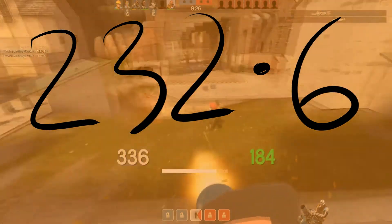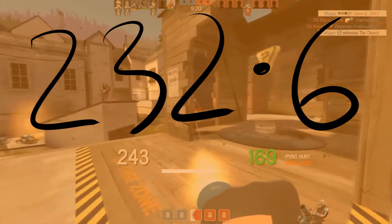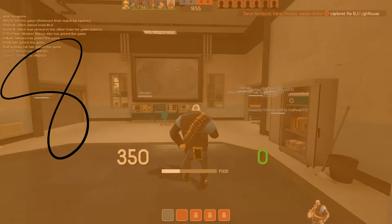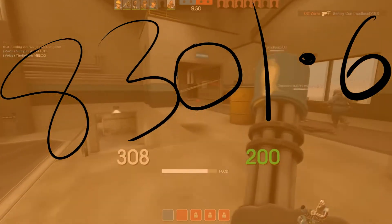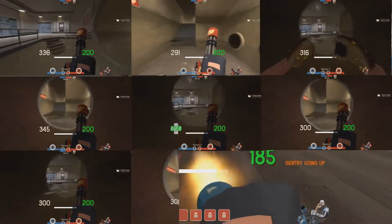That's a whole 2.6 hammer units per second faster than the normal Russian man. And this would result in you traveling a distance of 8,301.6 hammer units. To put that into perspective, it's about 7.32 Fort sewer tunnels worth of distance.